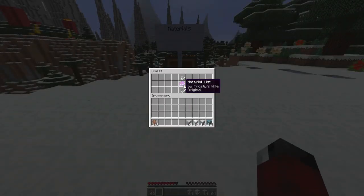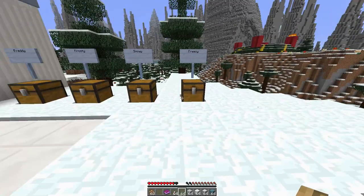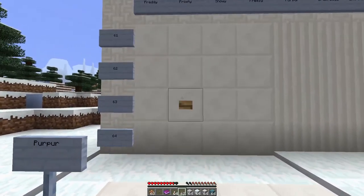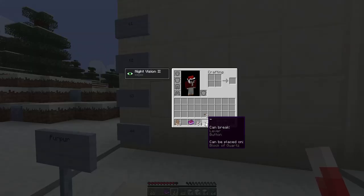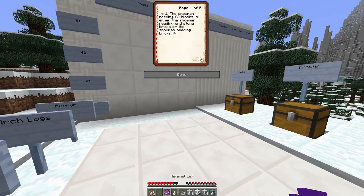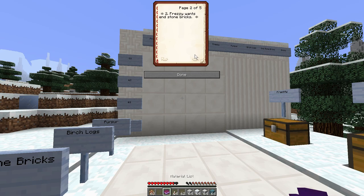Okay, can break block of quartz, or lever and button. Can we place one block of quartz? Lever and button - can we place one block of quartz? The snowman needing 62 blocks is either the snowman needing endstone, or needing bricks. Freezy wants endstone bricks. It's either needing endstone bricks or needing normal bricks.